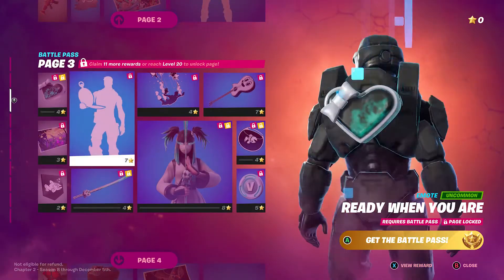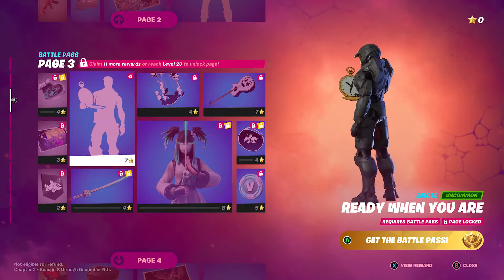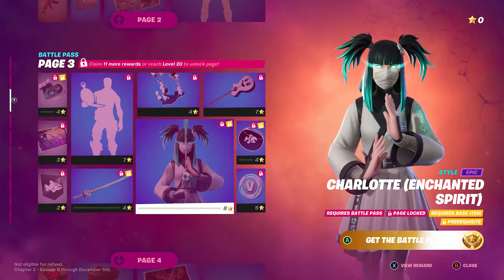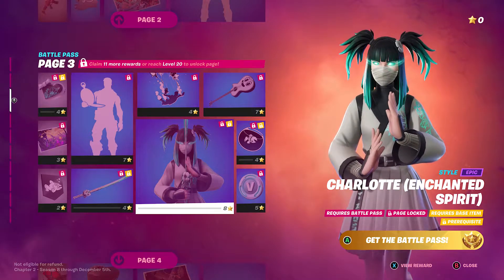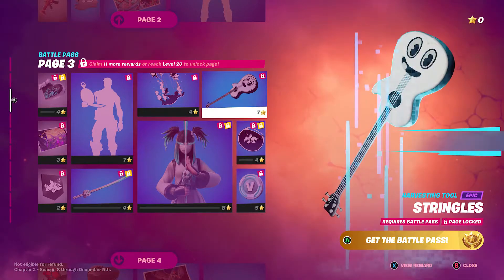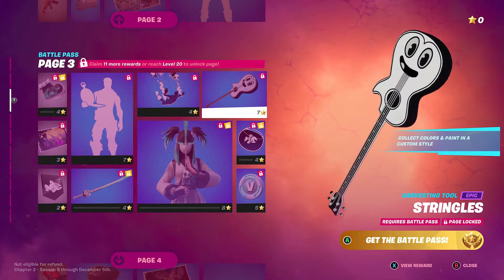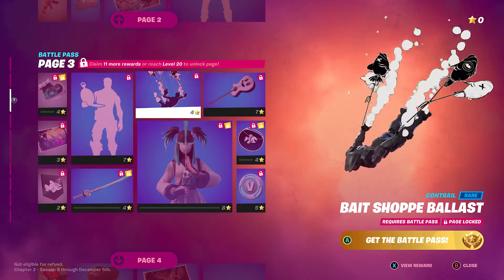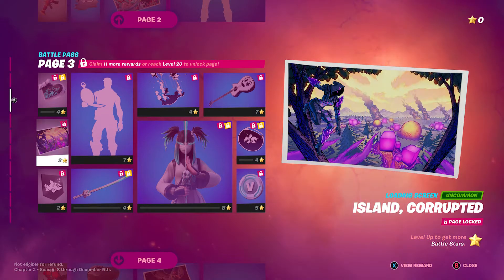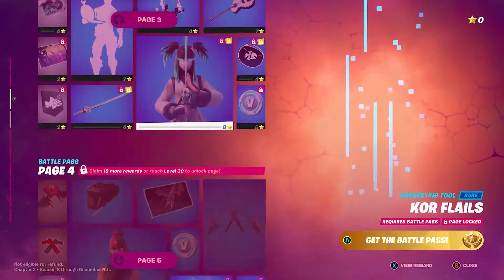Now checking out page three. We got Charlotte the Enchanted Spirit — this is her style variant. We also got the Strangles, a new harvesting tool that looks like a happy face. And there's a Bait Shop Ball Blast item.